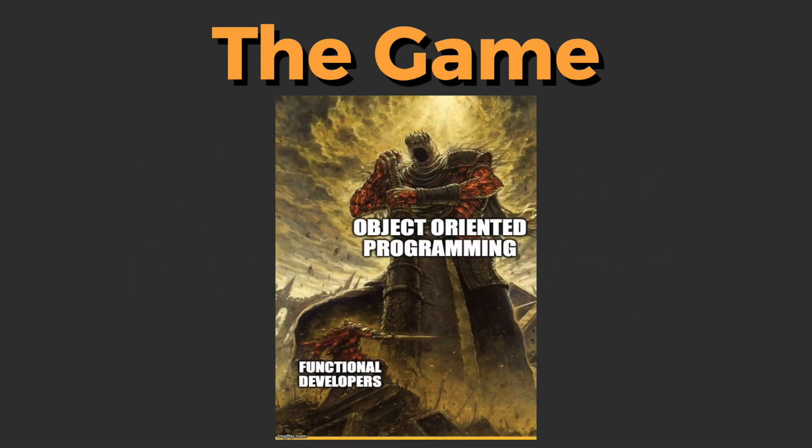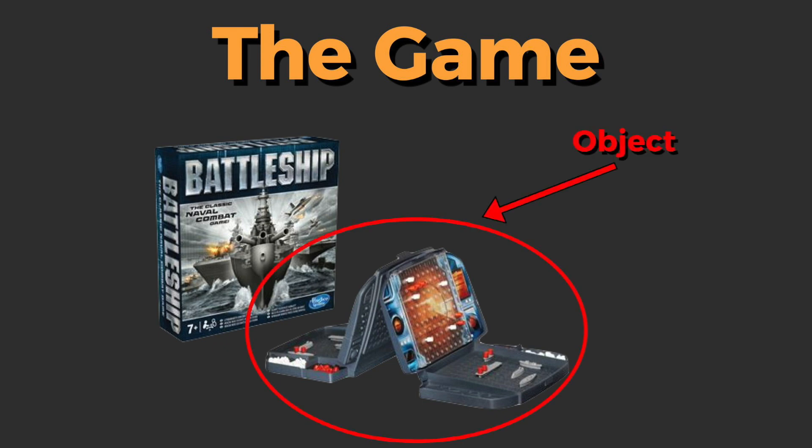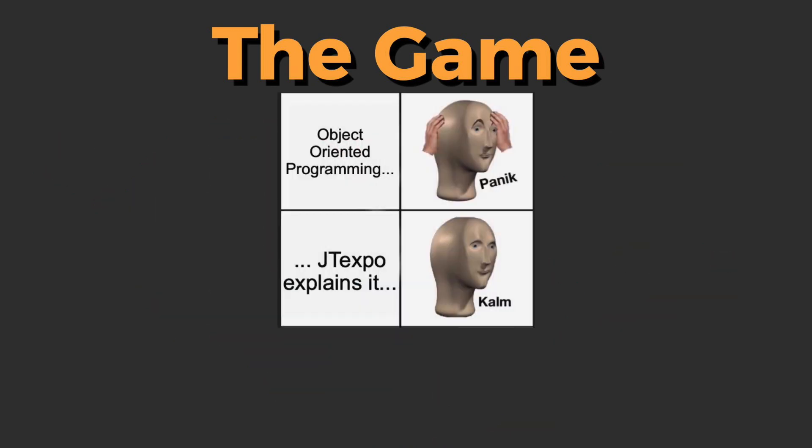OOP can be scary to some, but let's take our flashlights and go fight this monster under our bed. Battleship is a game, and it comes in a box, and inside the box are pieces. Just like that, you did OOP, but with real-life toys. Now let's take all that and convert it into code.